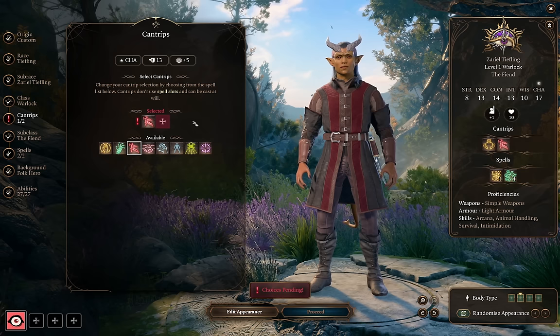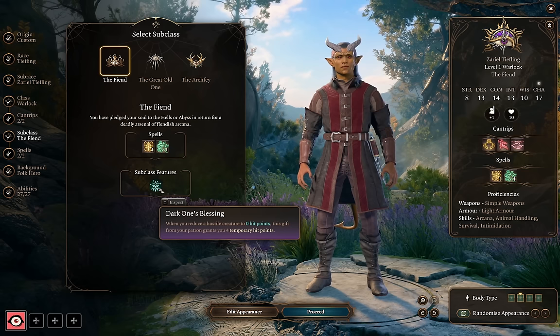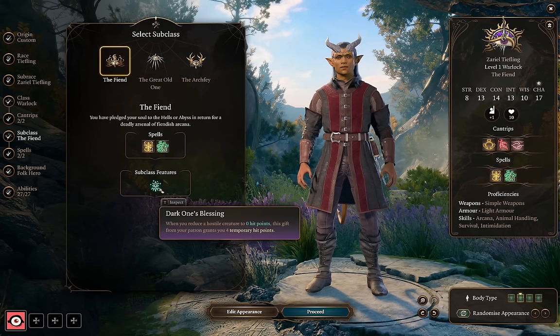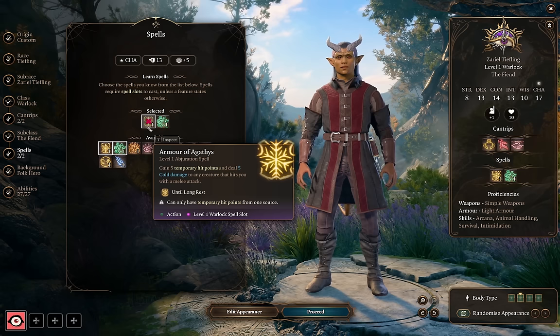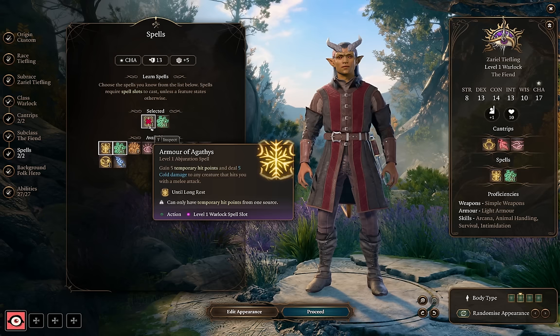For subclass we're choosing Fiend for Dark One's Blessing. This gives us scaling temporary hit points on kills based on our Warlock level — since we're taking all Warlock levels, this is going to be a huge amount of hit points towards the end of the game. For our first level spells, normally I think you'd take Armor of Agathys, which scales really well with Warlock spell slots. However, it's actually not as good on a Fiend Warlock because we're already getting temporary hit points from our passive, so this opens things up for other options.